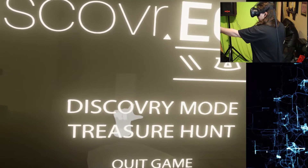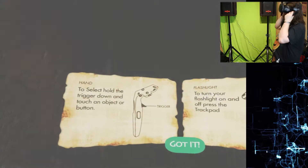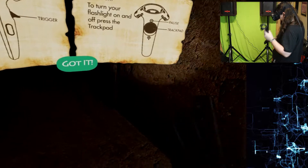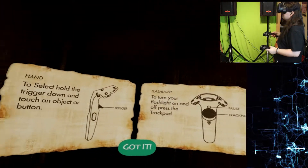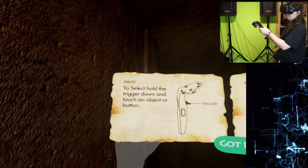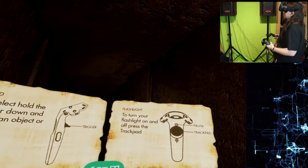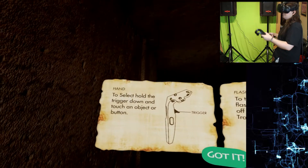Treasure hunt, discovery mode. Back to the tomb of King Tutankhamun, the most well-known pharaoh in the history of ancient Egypt. It is the best preserved tomb among all Egyptian archaeological sites. To select, hold the trigger and look around to see what each item signified to ancient Egyptian culture.